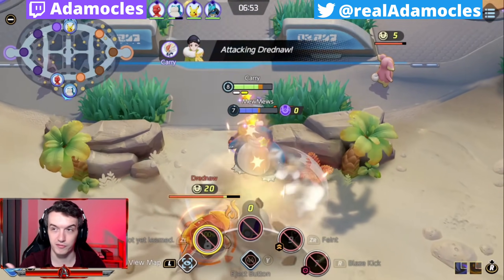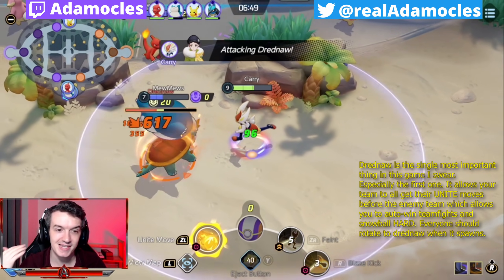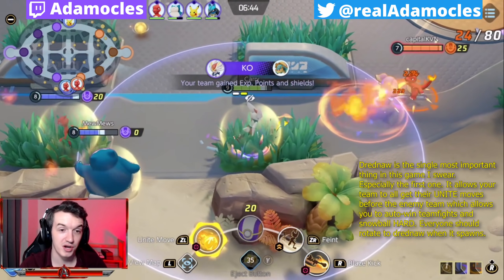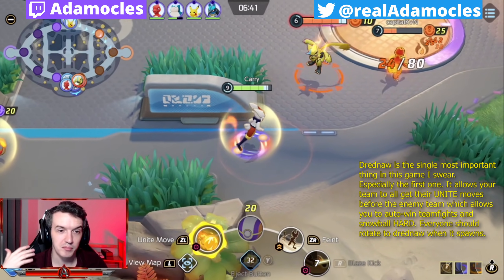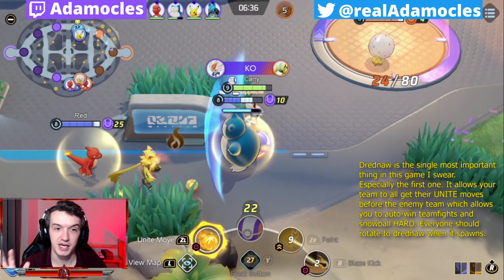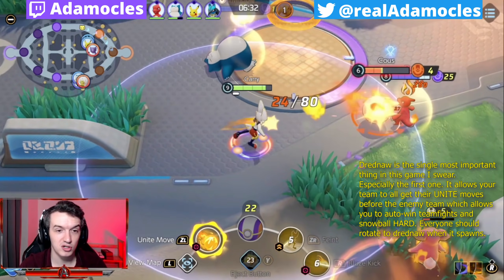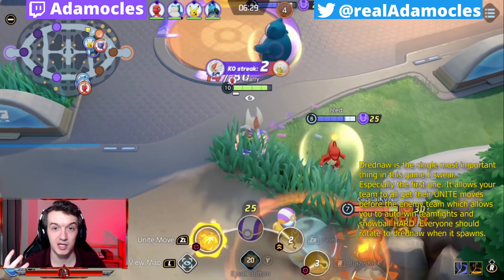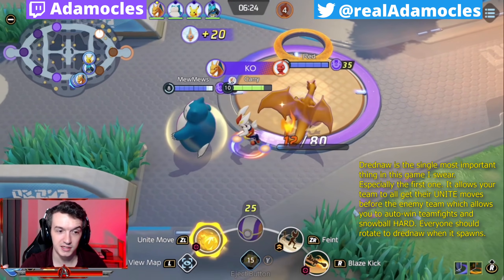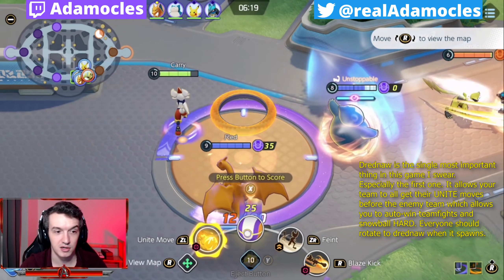Immediately you should be going for Dreadnaw. I try to go for Dreadnaw 99% of all games because it's the most important objective on the map bar none, aside from Zapdos. It will give you massive level advantages. I know a lot of people like Rotom, but you need to think about it like this - XP is forever. Those points up top from Rotom, whatever. If we get three levels of experience from killing three Dreadnaws, I do not care about 100 points from Rotom. I'm going to smash them into oblivion for the rest of the game.